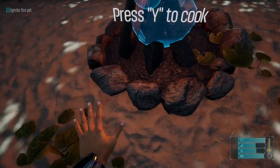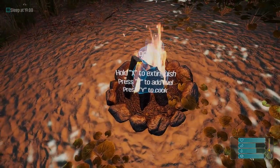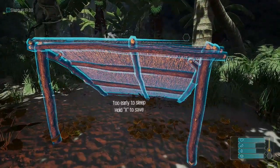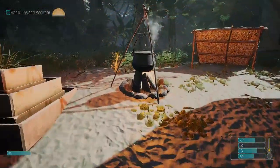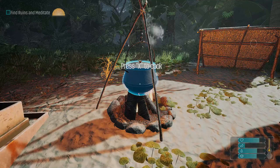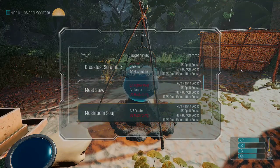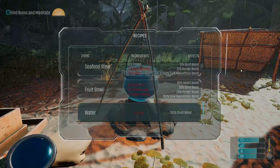Something I struggled with was that when I got my campfire going I couldn't cook anything on top of it. That's because you still need the cooking pot to actually do so. The fire on its own is only good enough to keep you from hypothermia. Wherever possible, always make a food recipe rather than eating raw food. In a pinch some fruit will keep you alive, but you get a huge amount of benefits from cooking food, so you've got to prepare a little better.